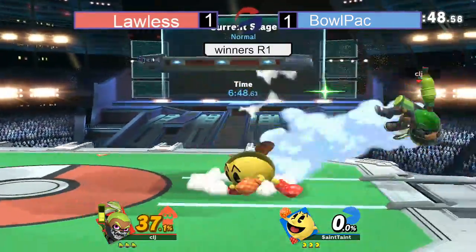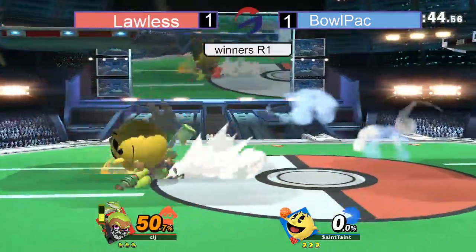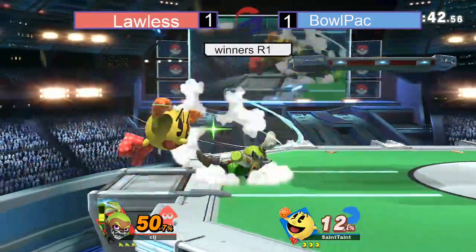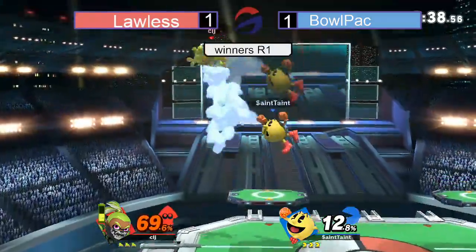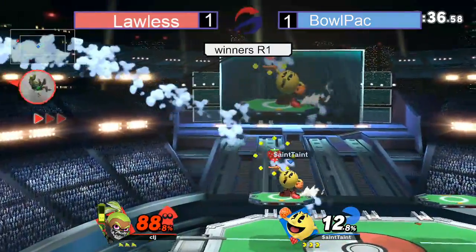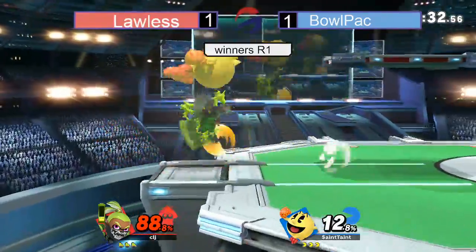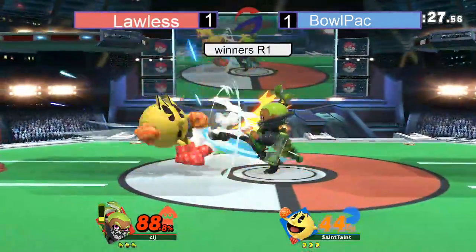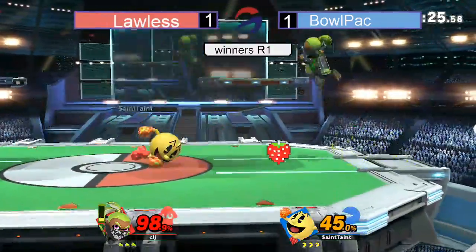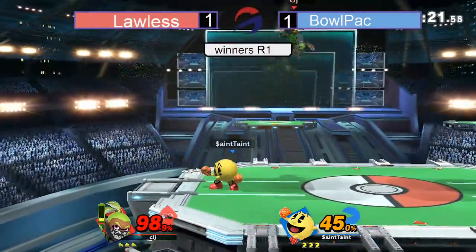Gets that Bell into Nair, just stringing together some hits, getting these frame traps automatic. Good spot dodge though, dodged that F-Smash. Bullpack putting on the pressure this game, playing a lot more aggressive, finding those strings. Good up throw, up air into an F-Smash. Bullpack speeding things up this game, playing very aggressive compared to the last couple games, trying to mix up the pace and mix up Lawless's timings. Good jab by Lawless, but the parry comes through and the Hydrant helps out.